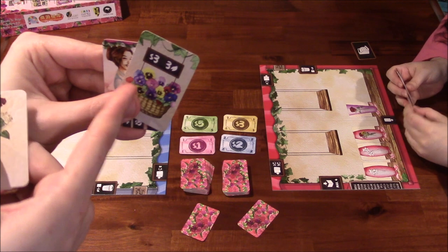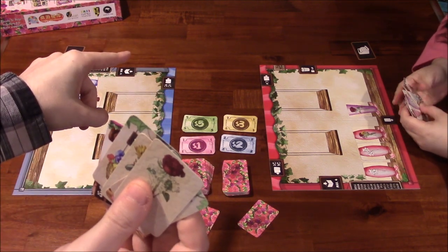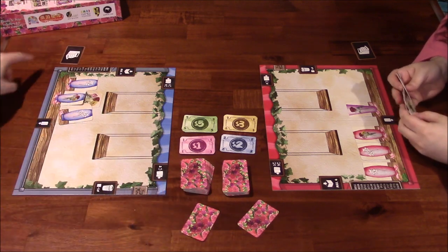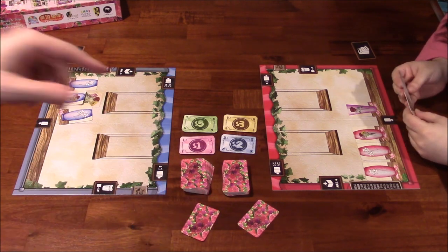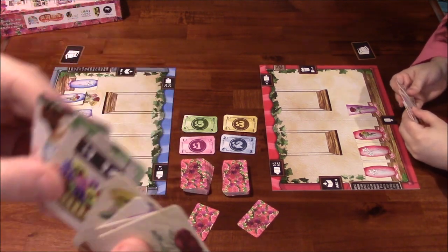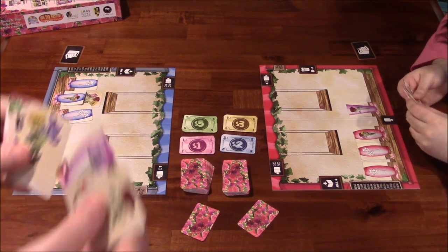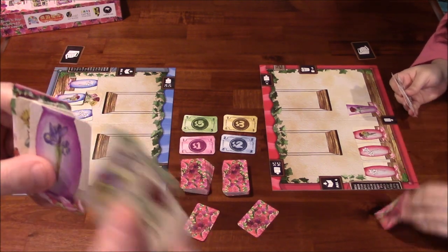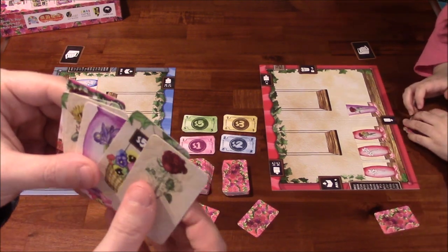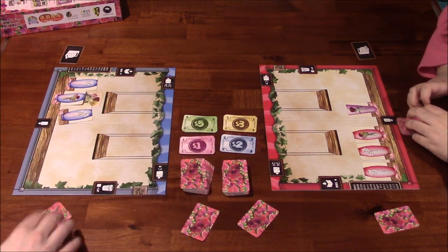There's a basket card here. Baskets are placed into your storage when you draft them, and then you pay money from your register to place them out onto the board. The little leaves show how many victory points you get at the end of the game for having it in your shop.